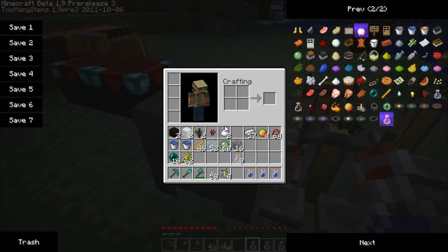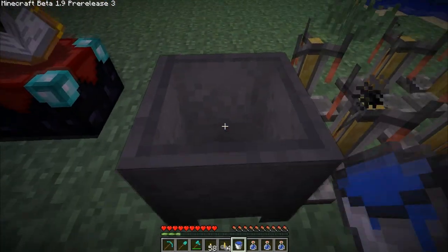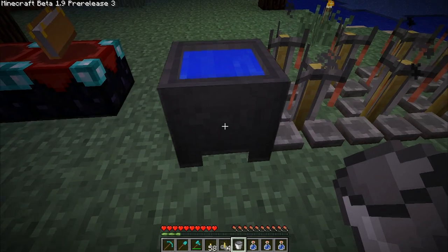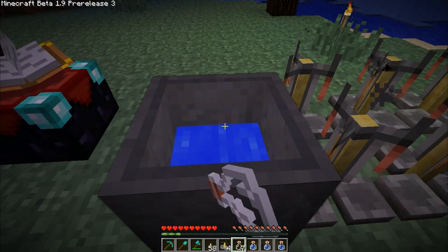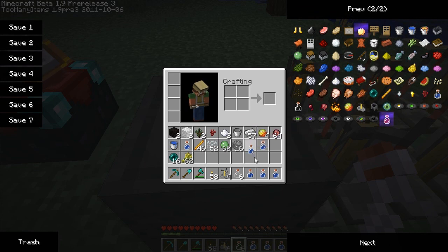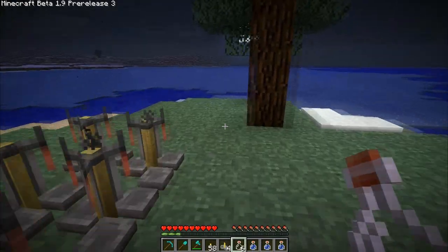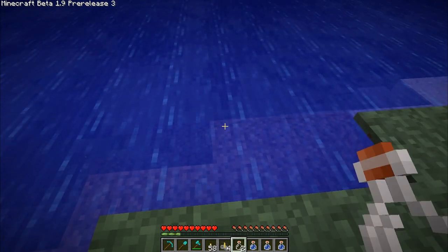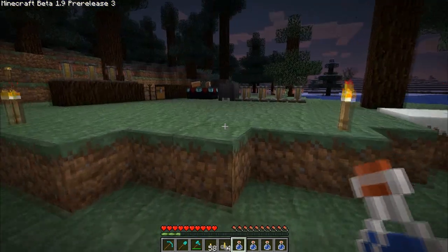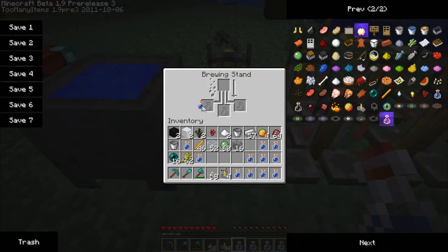Right now we're going to get back to potion making. I took all my bottles out because I realized these actually need to be filled with water. You right-click a bucket of water into the cauldron, then use your bottles to fill it up and get three water bottles per cauldron fill. You can also just get water from regular old water — you don't need the cauldron.